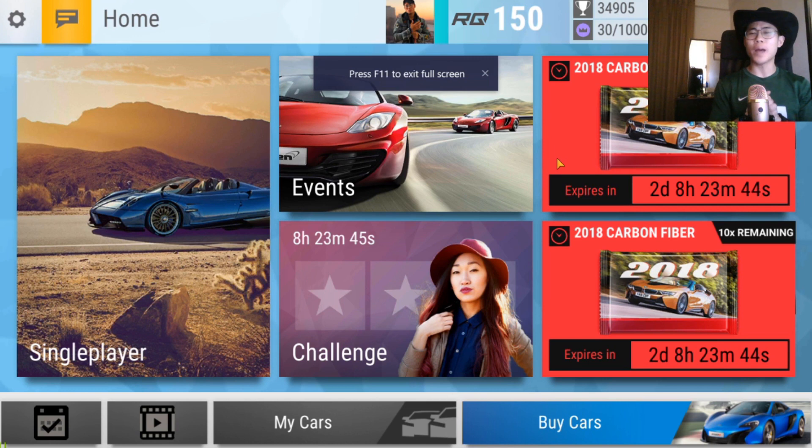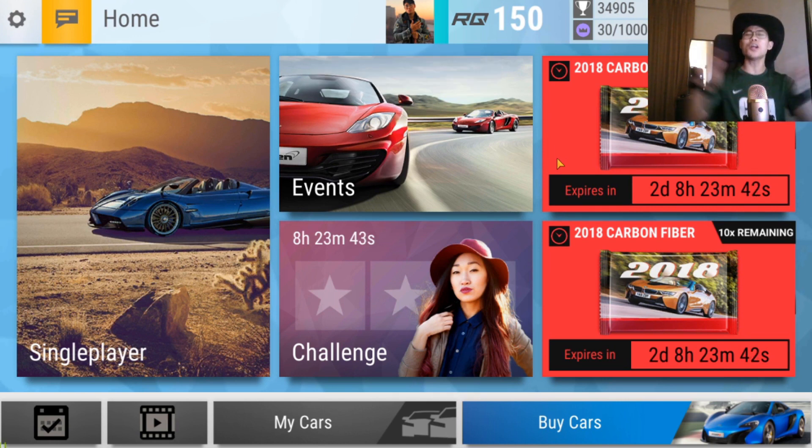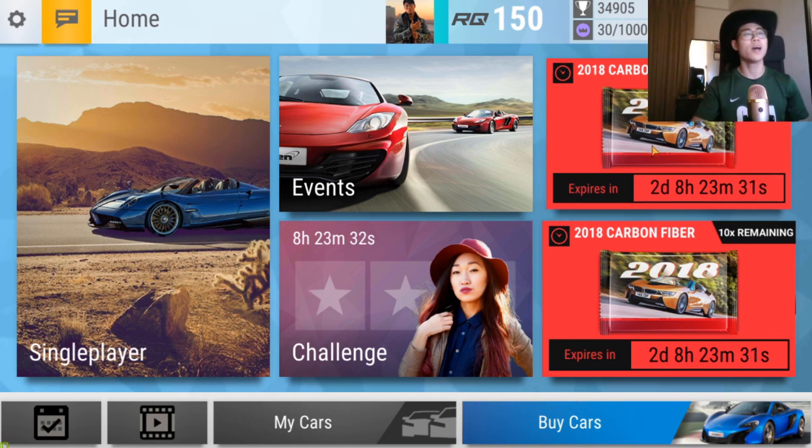What is going on, Blossom is back and welcome back to my channel for another episode of 'What You Can Get From That Pack.' I feel like I just made this episode for the Year of the Rat, but we're back with a pretty big pack — the 2018 Carbon Fiber.